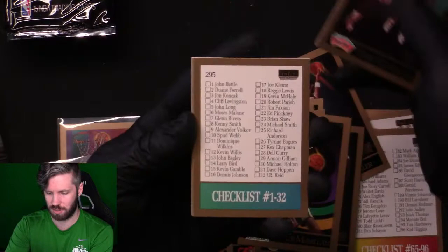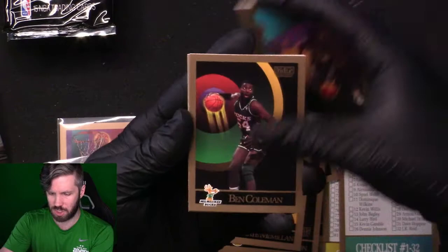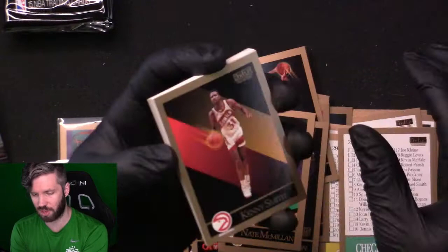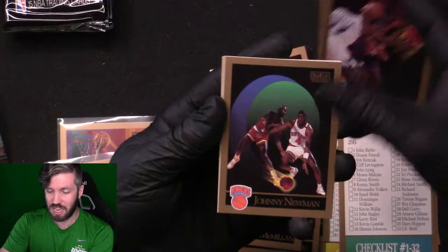Anthony Jones, Terry Cummings — got the checklist with Michael Jordan on it again, so this is like our first pack that we opened. I started speeding up because I wanted to get through the second box as well, after we got the Michael Jordan. I almost didn't even realize there was another Michael Jordan. Kenny Smith, Mike Sanders — I might actually be passing by some important cards just because I want to get to that other box.